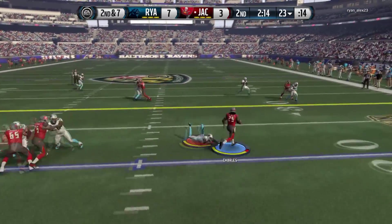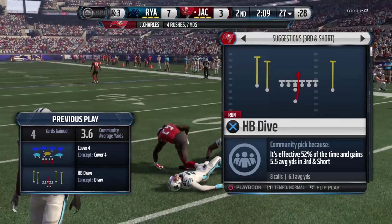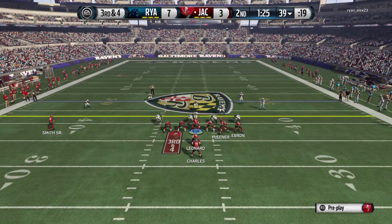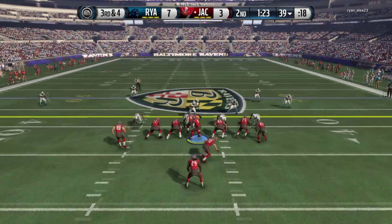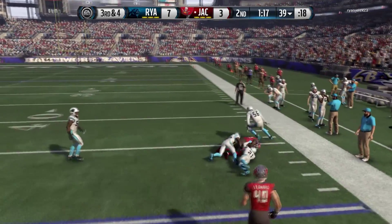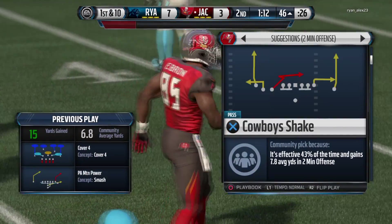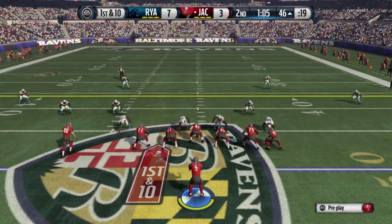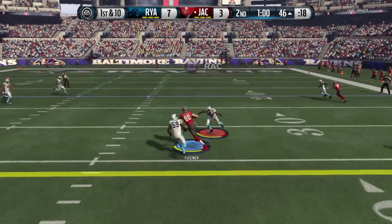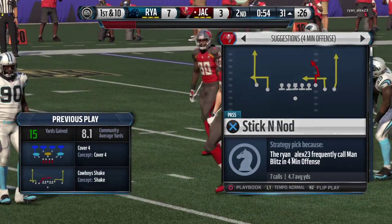Jumping into late second quarter — Jamal Charles with a good juke move, nearly got the first there, he had one person to beat and would have been gone. Third and four, Joe Flacco gets Kobe Fleener in motion, hands it off — play action — and finds Eric Ebron, the new elite 87 overall Eric Ebron from last episode. So far I'm liking this card, he is absolutely disgusting — like a little baby Gronk in my opinion.